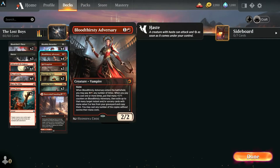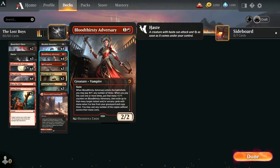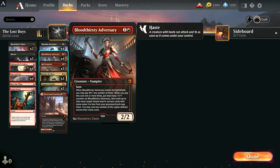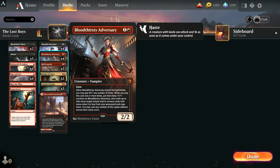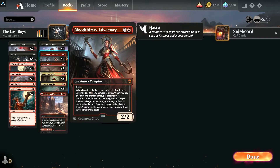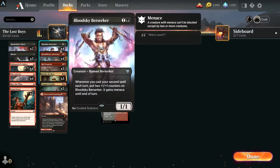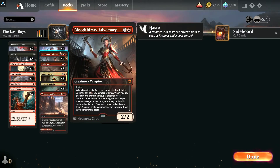We got the Vampire Adversary — really cool card. She has haste, costs two, is a 2/2, and has a nice pump ability: when you pay three, you put a +1/+1 counter on her and target an instant or sorcery from your graveyard that costs three or less to replay that turn. Nice synergy: if you have the Berserker out and five mana, you play Blood Chief's Thirst, pump her, she copies a spell — that's two spells, which pumps up the Bloodsky Berserker.